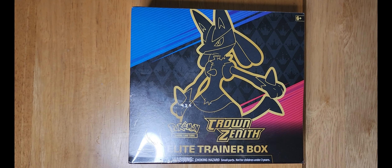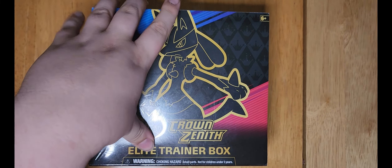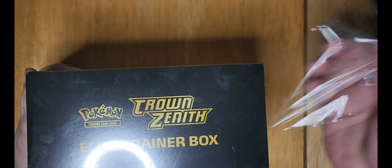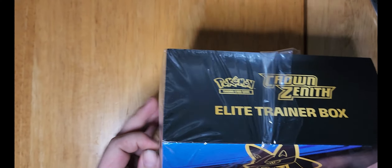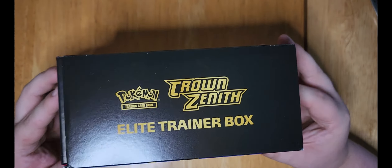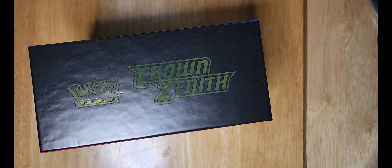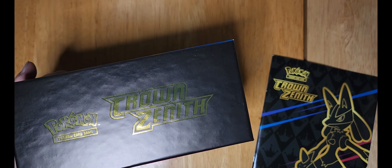What's up guys, it's Coolation here again. Welcome back to another box opening. Today we're going to do the Crown Zenith. Last time we did Fusion Strike we didn't really get anything good. We're going to try to get lucky today and see if it's even possible to get a Giratina, Arceus, or even a Mewtwo out of this.